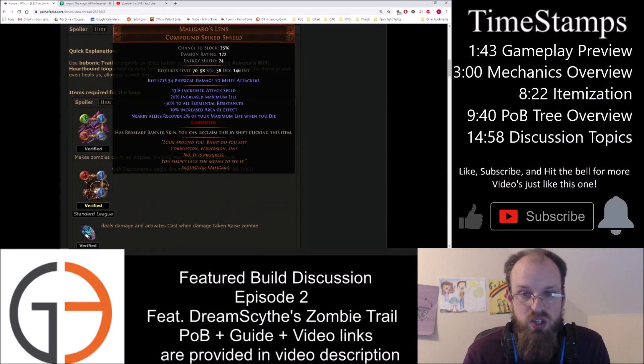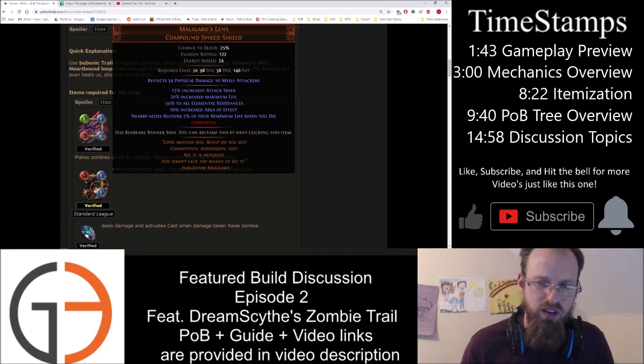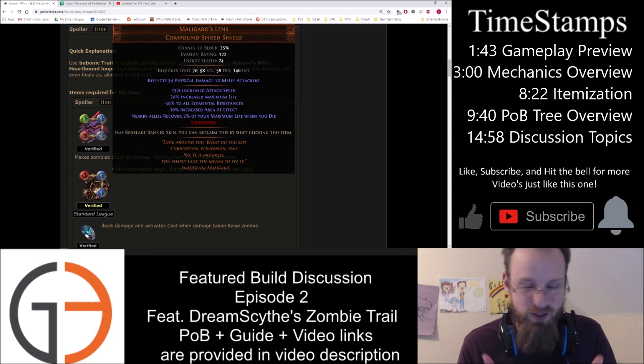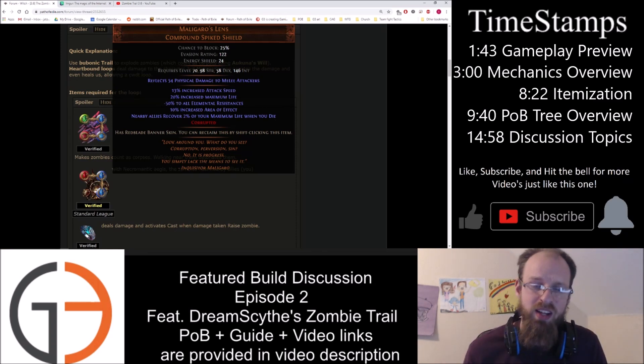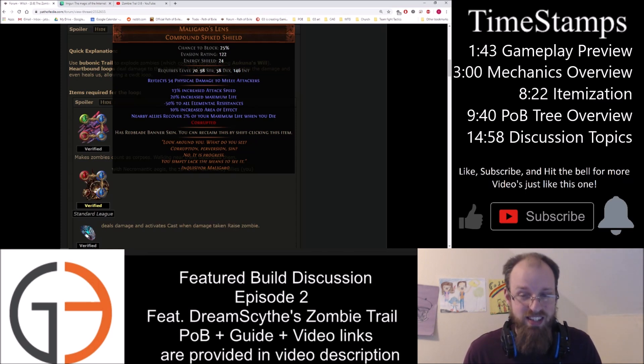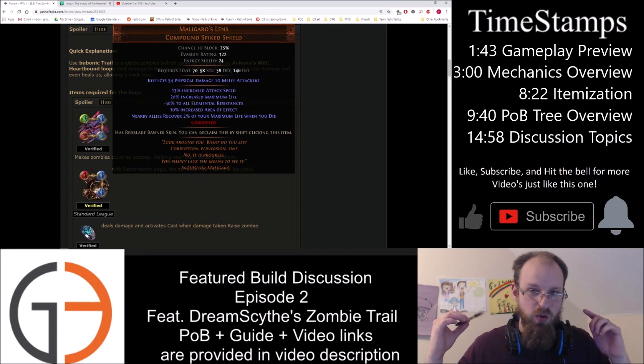With Malagaro's Lens, you've got all sorts of different abilities, including nearby allies recovering 2% of your maximum life when you die. The other thing it's got is that it reflects 54 physical damage to melee attackers. One of the interesting things about this is it's going to interact with Heartbound Loop and get things going.